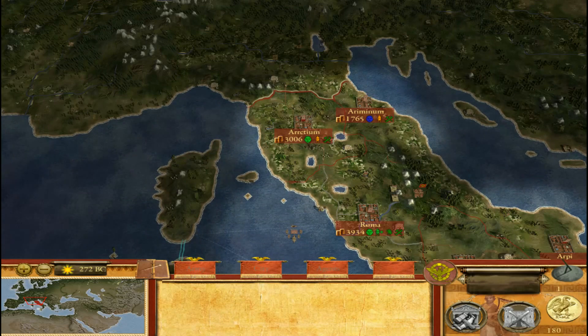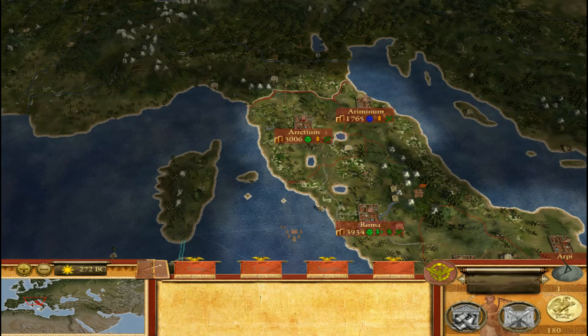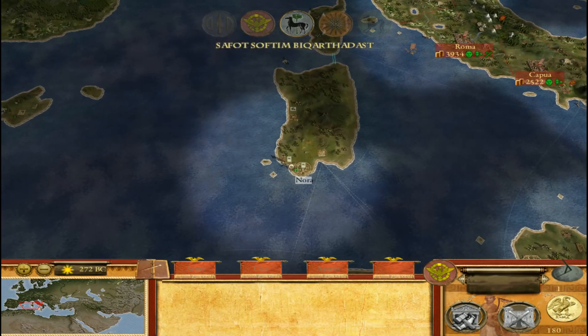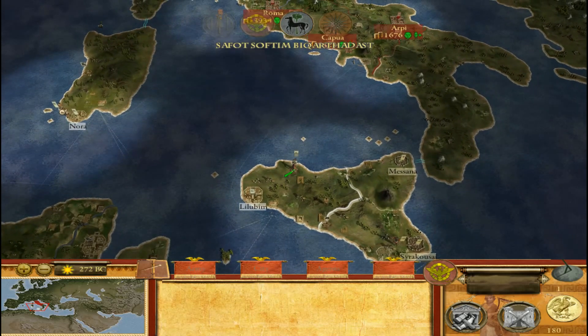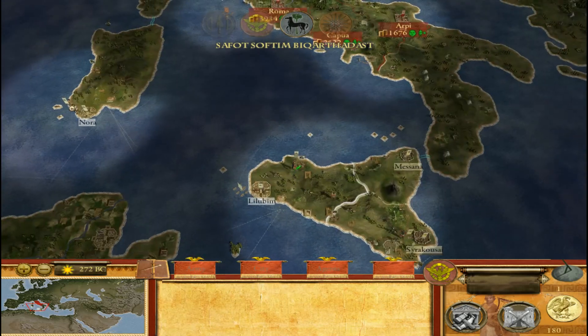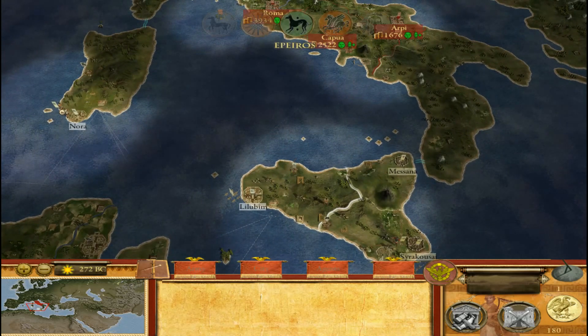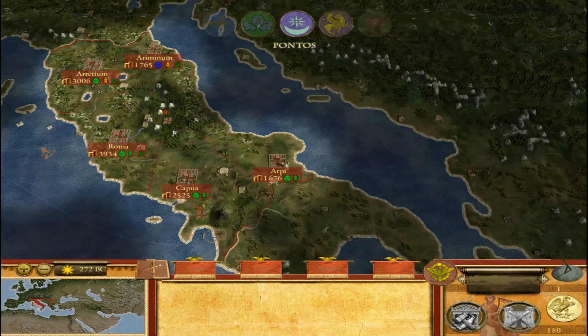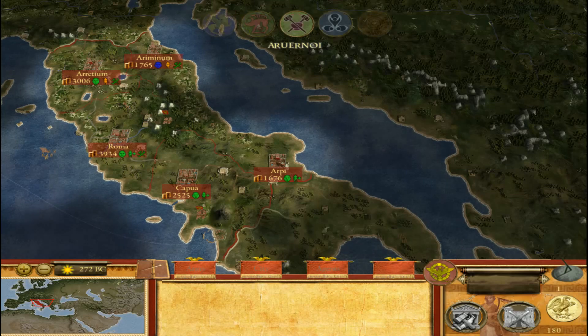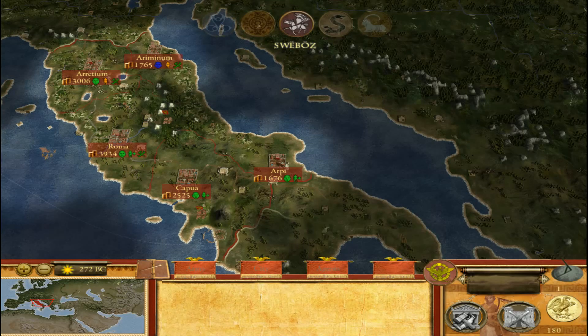Okay, so next turn. This is still really just set up. Push space so this doesn't take nearly as long. Carthage is just going back and forth. I forgot to get my diplomat moving into Greece so we can start trading with the Greeks and the Macedonians.